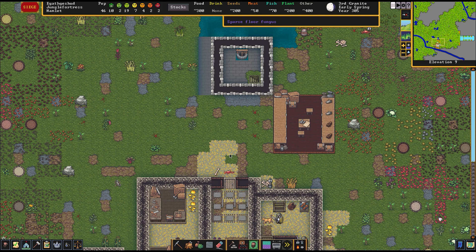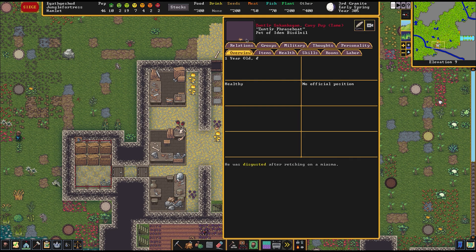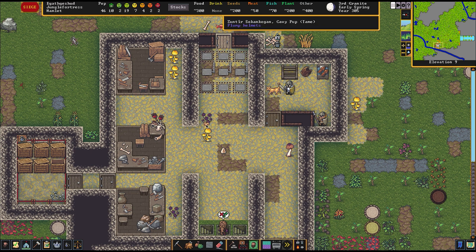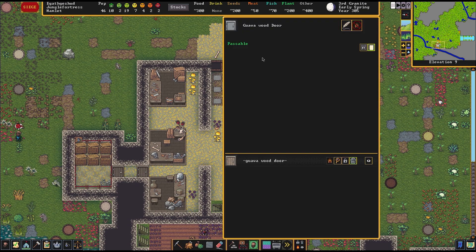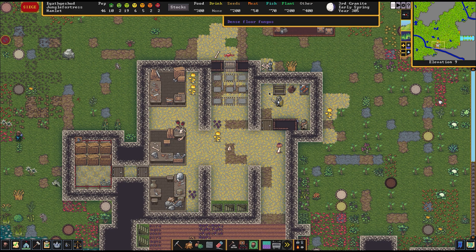Oh — look at how small he is! It's a cavi sow — look how small that boy is! He's so small, he's adorable! Cavi sows aren't exactly that big but you literally can't see him he's so small. It's amazing!